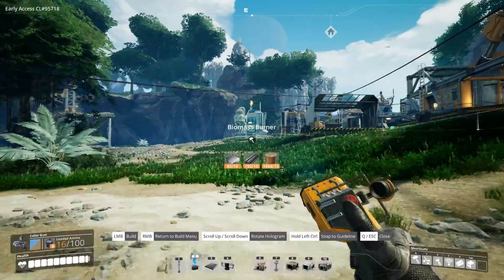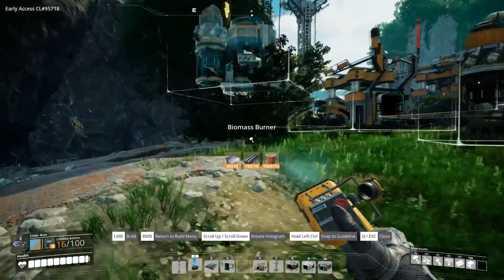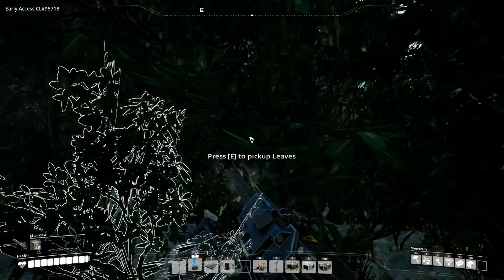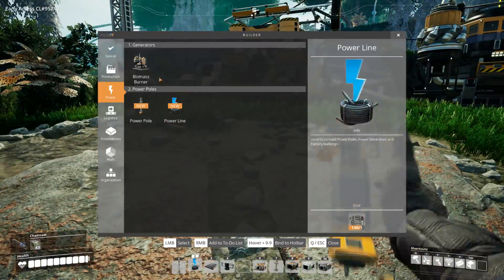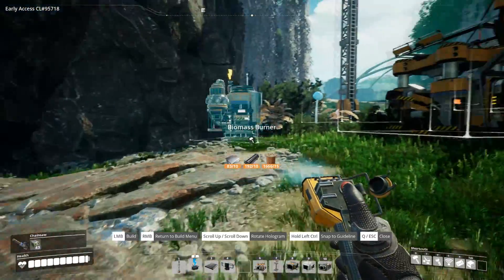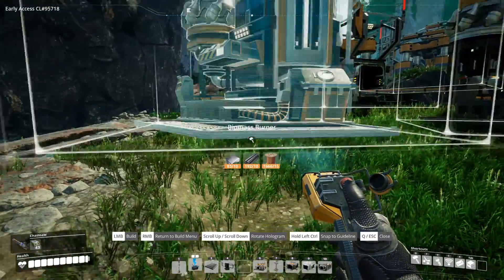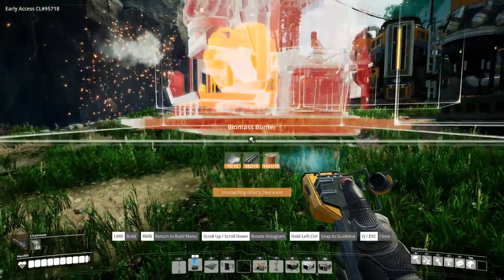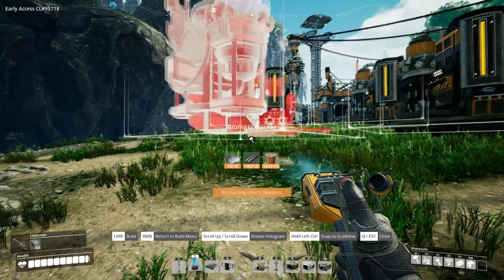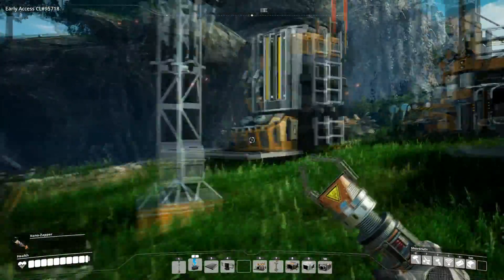So yeah, we will be getting automated power systems going at some point, which we can expand a lot in the form of coal power. Let's do our other ones here. Let's actually chop this down. So is this another node? This is another node - oh my goodness, it's everywhere. So let's put one here.